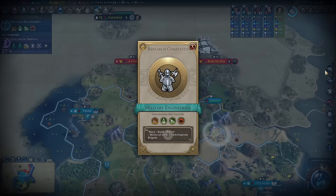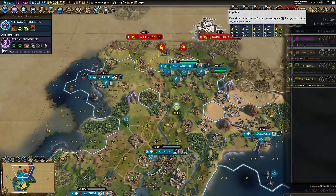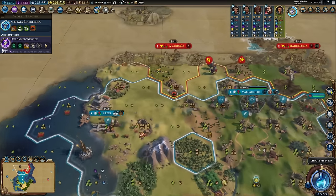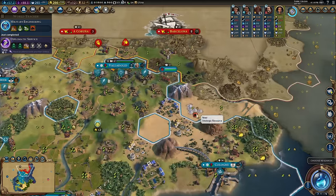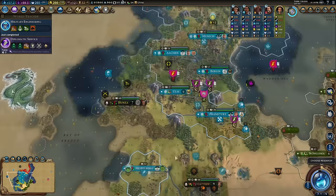Spain, you keep denouncing me — just either attack me or stop. Military engineering — did we get any niter? Spain has some, which is a little worrying, and there's some in the desert. Okay, at least we've got at least one source of it. There's more down there as well.